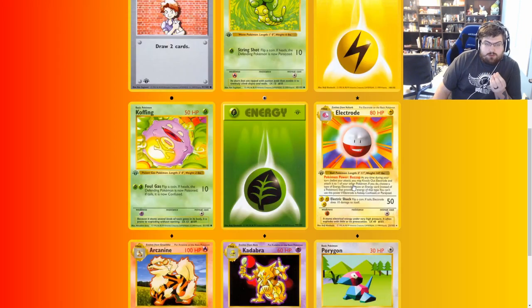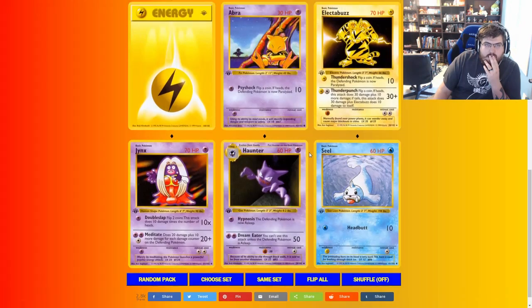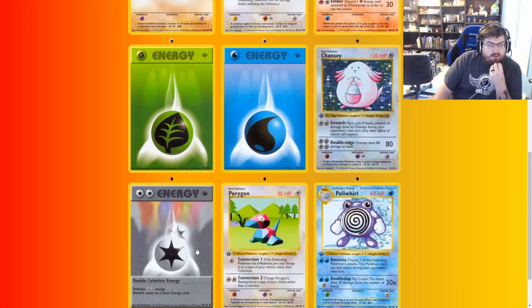Electrode and Kadabra. So Electrode has the ability called Buzz Zap — basically it knocks out the Electrode, but Electrode turns into a double rainbow energy. It's insane. If someone uses Energy Removal and they remove the Electrode, it removes both of them. Another double colorless, a Blastoise, a Kadabra, Pokemon Center, Electabuzz, a Farfetch'd — Farfetch'd is interesting. Another Chansey — love to see it. Another double colorless.